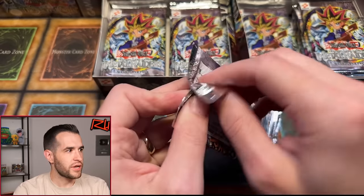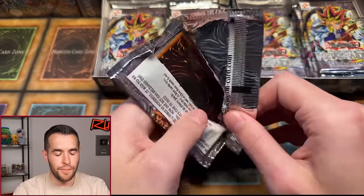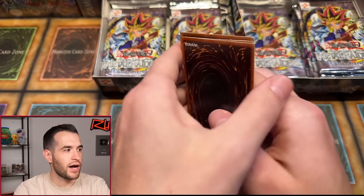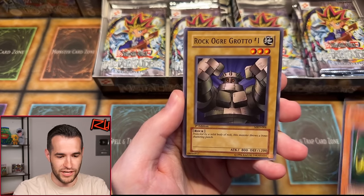First edition MRD — Mirror Force, Solemn, Barrel Dragon, Beast Skull, Summon Skull, Change of Heart — there are so many good options. Let's go! I found a first edition Mirror Force yesterday by the way — I forgot I had this. Blast Juggler, Rock Ogre Grotto number one, Labyrinth Tank — that's a pretty good one — Crawling Dragon, Mystic Horseman.